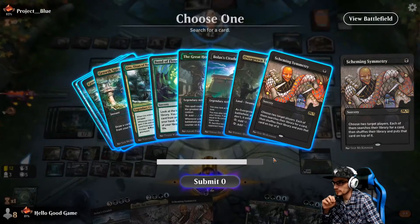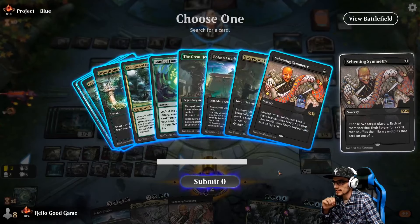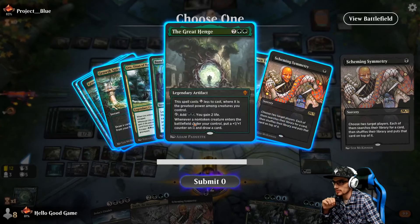Maybe Yaryok upsets our opponent. I'll play the Temple of Malady for the Scry — they both come in tapped so it's actually a double Scry from Yaryok. Spiral can go, Symmetry can stay. We draw another Citadel. We're still doing okay. He's got way too many life points for us to even think about sacking our Citadel. Let's light him up again — just a little fuel to the fire. The Great Henge is now castable for us, which is pretty cool.